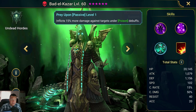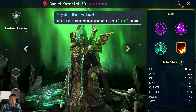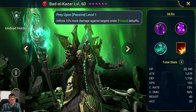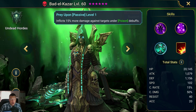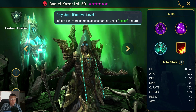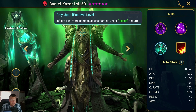This passive is absolutely incredible. Prey Upon inflicts 15% more damage against targets under poison debuffs, and this actually affects the whole party. I did not know this until I got him — I thought it was just Bad El Khazar inflicting 15% more damage. But no, it is the entire party, everybody in your group. Poison debuffs are basically permanent with Bad El Khazar, so it's just a 15% damage buff for your whole group. An absolutely incredible passive.